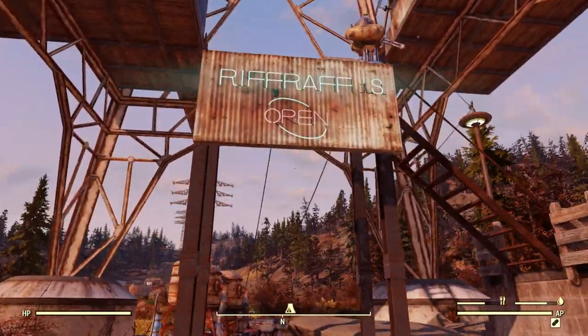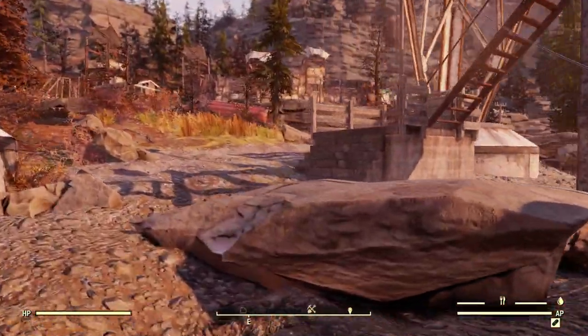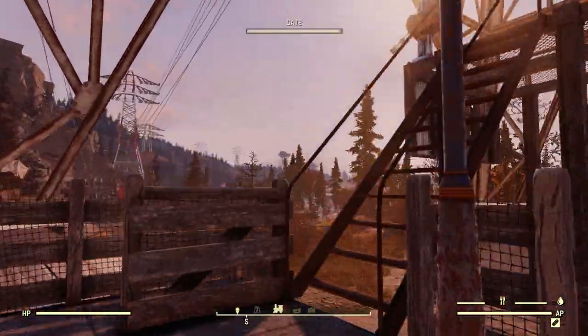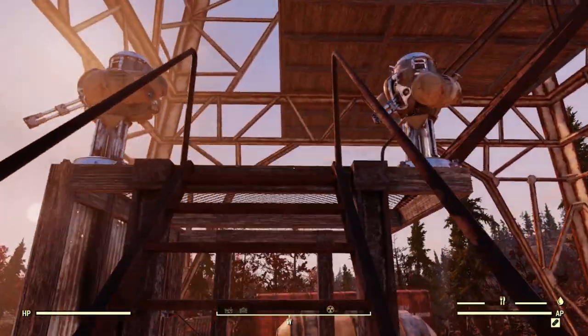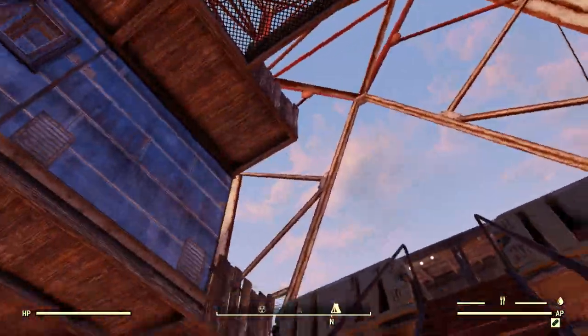I've got my welcome sign here, and then we've got a couple of water purifiers here on the ground. Here's our entrance going up, with light coming down to light it up. I really like the way this camp came out. I've only got the two turrets here. Let's head on up in here.